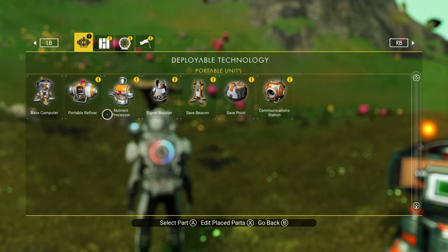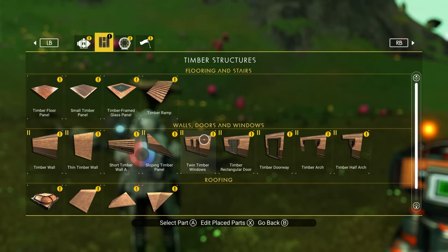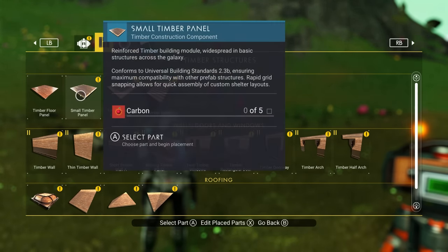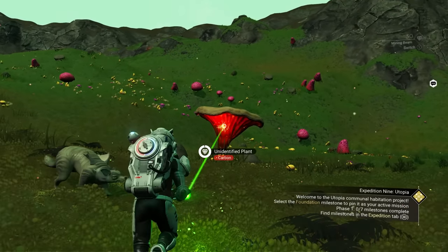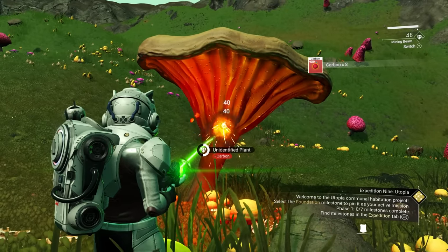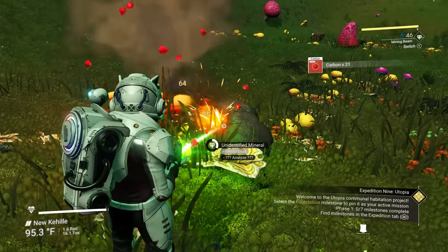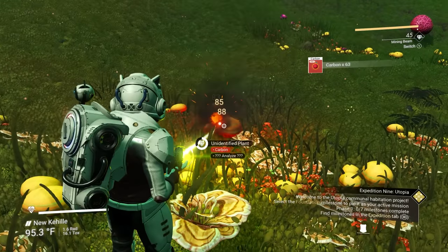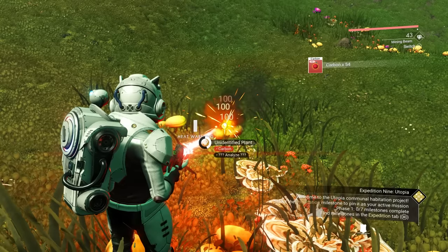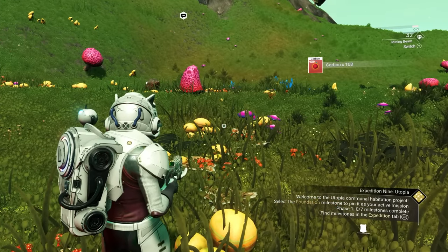Now we need to build a base. Not only do we have to put down a base computer, we need to build a building to survive in. Go to your build menu again - up on your D-pad. The second tab has all your wooden structures, but we're going to need some carbon to build any of it. So run around and destroy some of these plants - mine the plants and you will get carbon. You get different materials from different things of course.